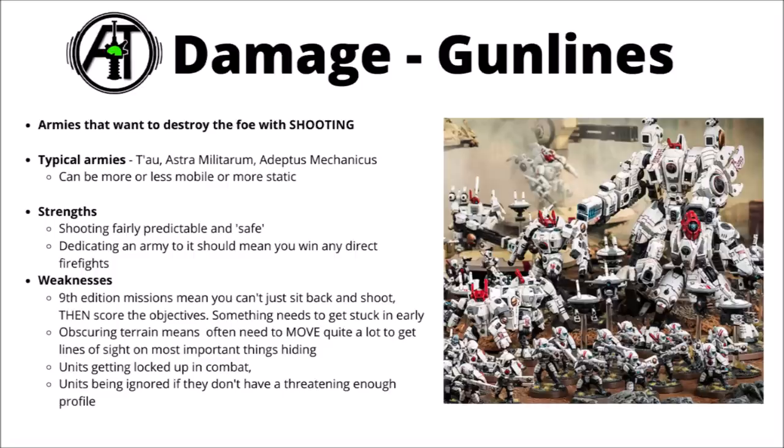Most other factions can do some sort of gun line type build, and depending on the army they can be more or less mobile, or sometimes fairly static, just sitting and shooting. I feel like gun lines are often fairly simple within 40k — pretty understandable to just try and take more guns than the opponent and outshoot them in a straight firefight. Shooting is generally a fair bit more predictable and safe than melee, which has got multiple different ways in which things can go wrong. Dedicating an entire army to winning the shooting game will generally mean that you do win any direct firefights, though it might come at the expense of other options.